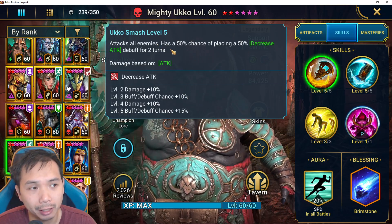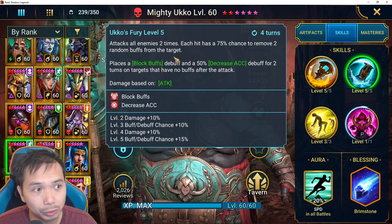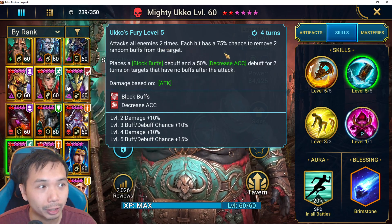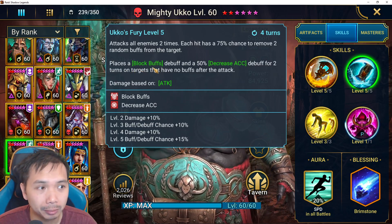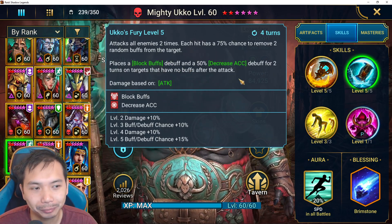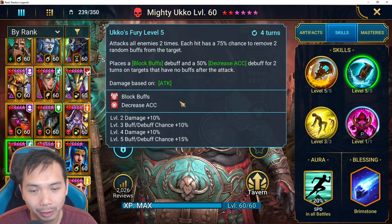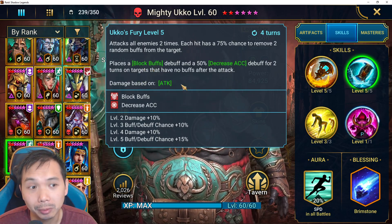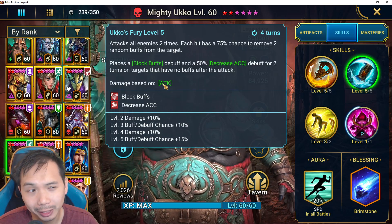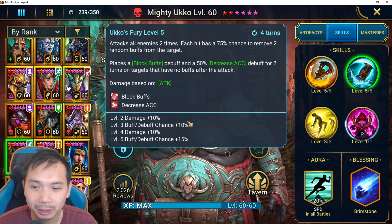His A2 attacks twice with a 100% chance to remove two buffs per hit — that's up to four buffs total — and then places Block Buffs and Decrease Accuracy for two turns when the target has no buffs. It can weak hit though, keep that in mind. There's a small issue with Hydra: when they spawn they have unremovable buffs, which blocks this ability. It's a weird interaction, but make no mistake — Ukko is still an excellent Hydra champion.